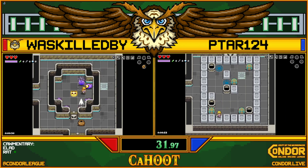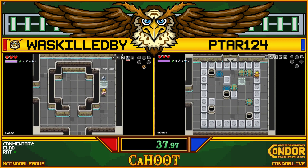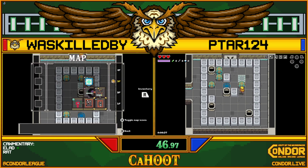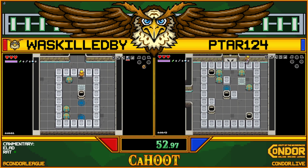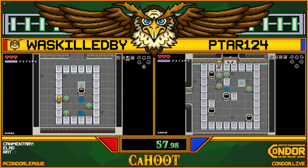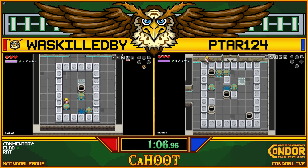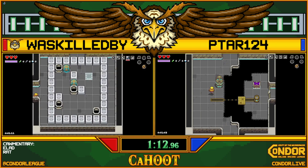Waski solved this boulder room so quickly — they got the solution so fast, and they're like two more rooms ahead. Puzdor is still pushing boulders around, figuring it out — going Sisyphus on this game. You're almost there. Little did we know, Sisyphus wasn't just pushing up a hill — he was doing puzzle modes forever. This could work. There you go. Meanwhile, Waski getting the compass — teleporting back to the beginning.